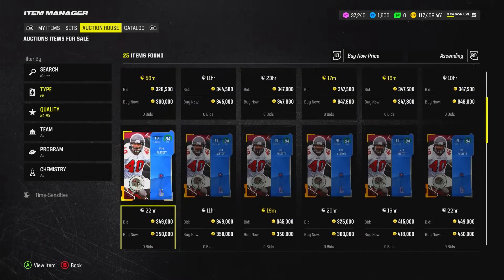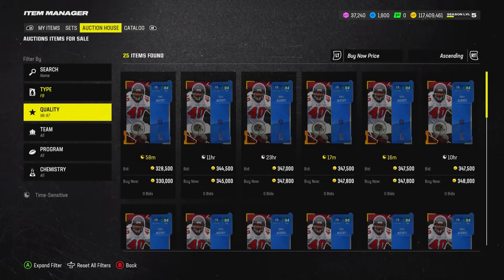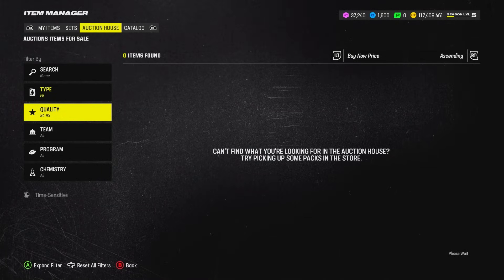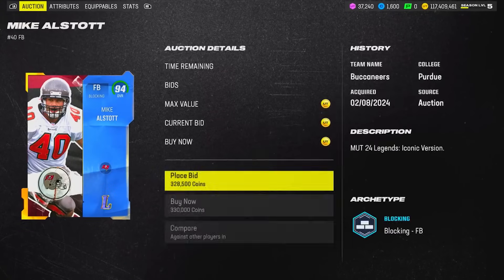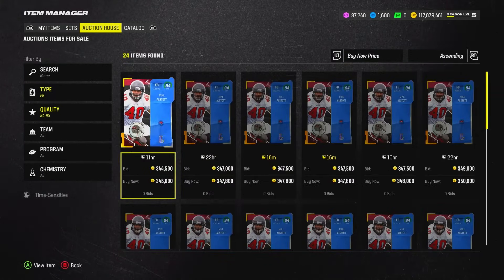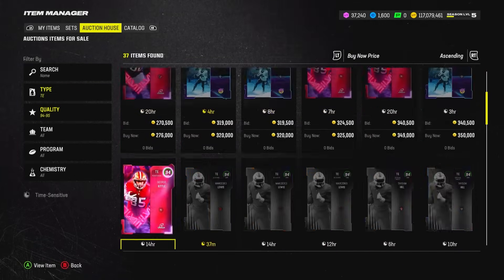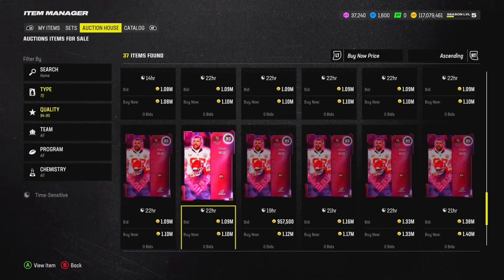At fullback, there's no 96 overall LTD, so it's Mike Alstott at 330,000 coins — welcome to the team. The fullback role has changed with the new kickoff return rules anyway. Now let's move over to tight end — there are a lot of good LTD options. We have Travis Kelce 95 and also Dave Casper, whose Season 1 chain card from Madden 23 was a legendary card and one of the fastest tight ends in the game.